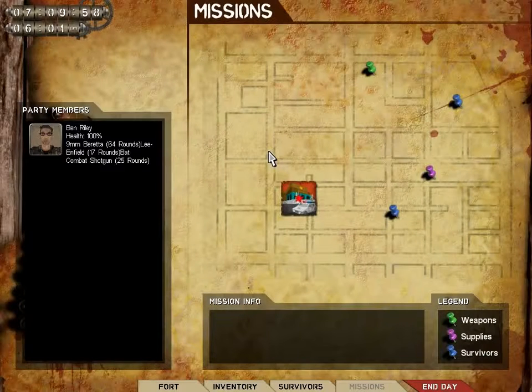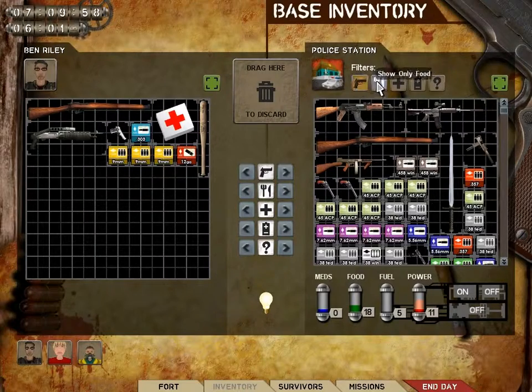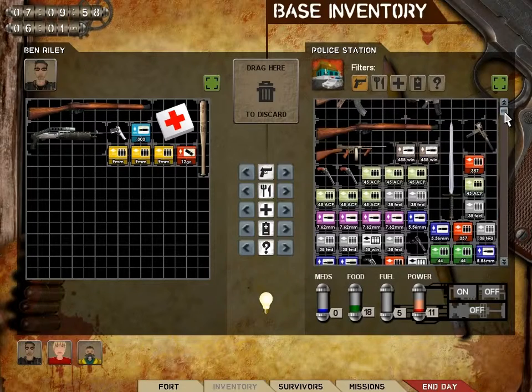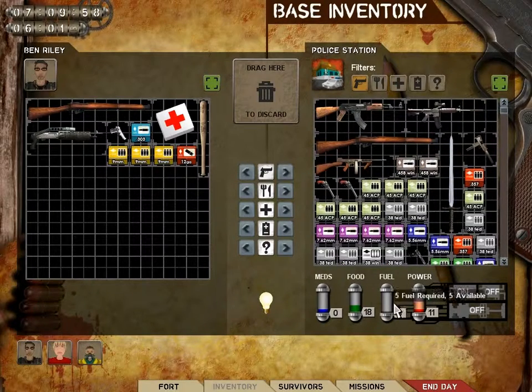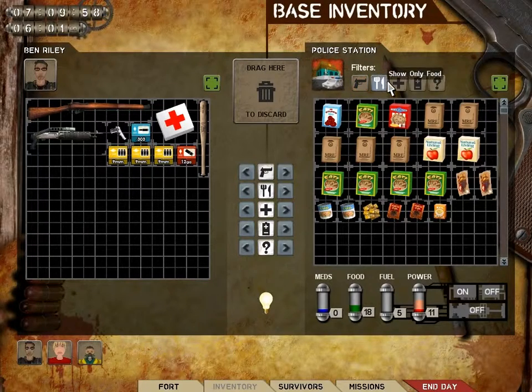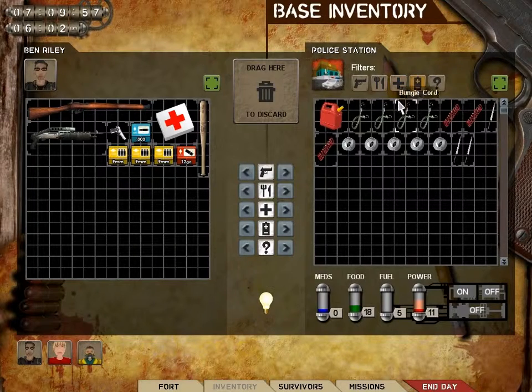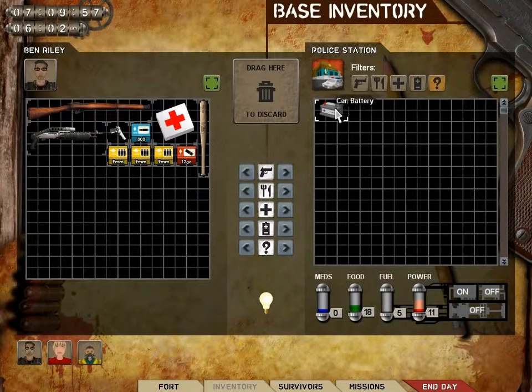Alright, hello YouTube, welcome back to day 7 of Fort Zombie. We have an interesting dilemma today. The weapons I want to use, we still don't have, and we really don't have any ammo for them, and we're running low on gas again. We're good with food, good with medical supplies, and we have a car battery.